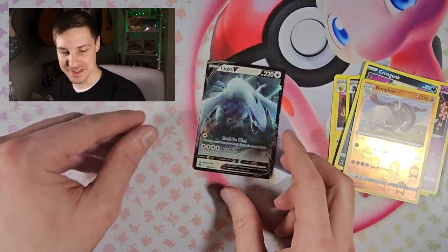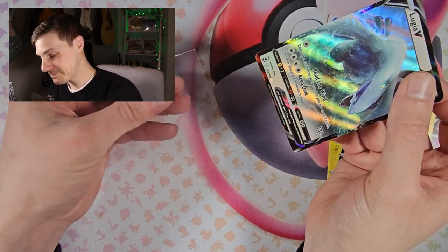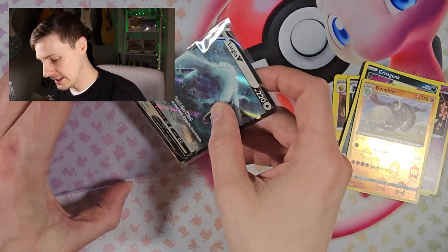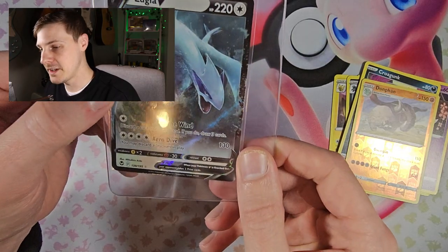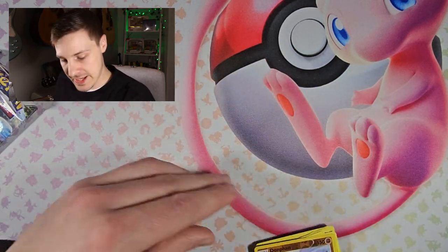These Pokéball Tins have been great. Did not expect to see a Lugia. I said it! Another great artwork. Doubled up there — safe with the Mew. Okay, so we've got the last pack of the day and it is the Lost Origin.